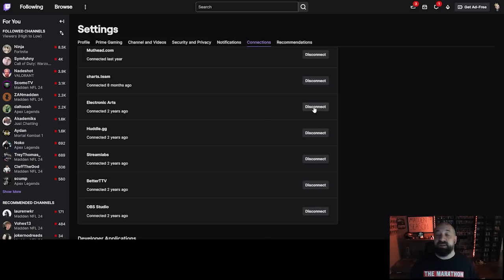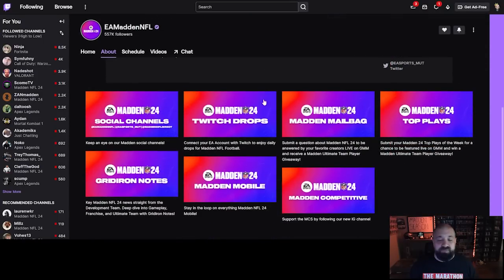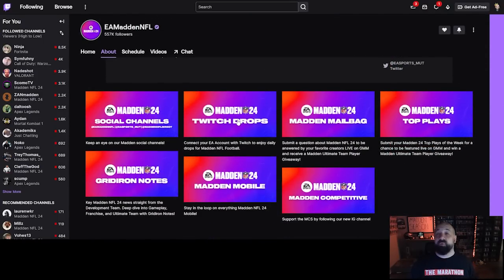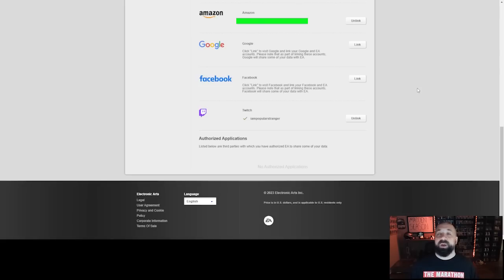If you have the EA connection but aren't getting drops, you can disconnect and reconnect it to start fresh — just press the disconnect button. If you don't see Electronic Arts listed under the connections tab at all, visit EA's Twitch channel. Scroll down to their panels and click the one that says 'Twitch Drops' — it will redirect you to your EA account and verify everything is linked. Also back on EA.com, under the connections tab, you should see your Twitch account linked there as well.